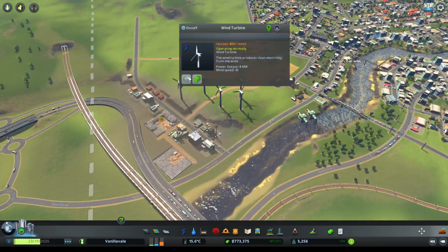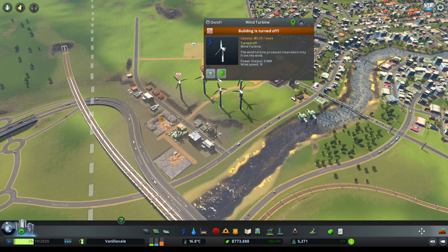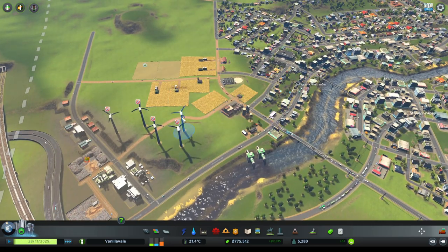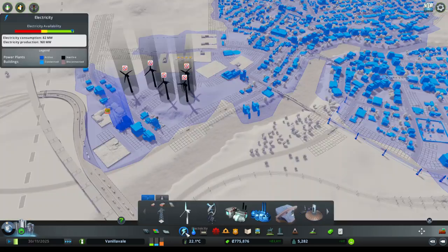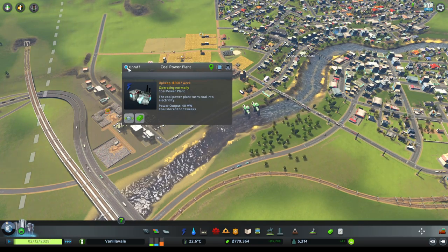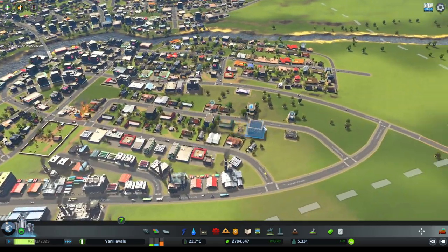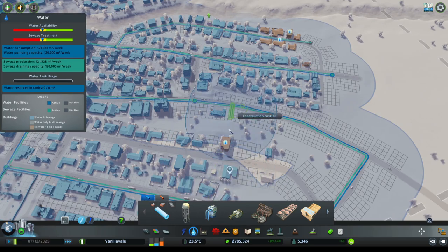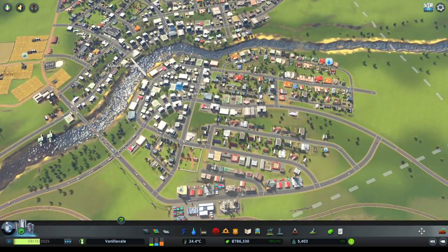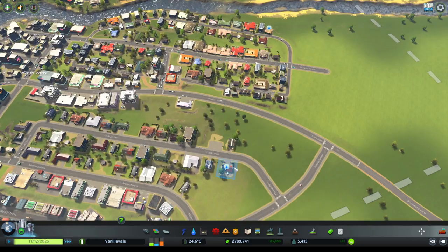Let's build a brand new oil power plant over here - oil will be no problem for us. Let's start switching the wind turbines off again so we can save a little bit of money. The oil power plant could potentially be providing enough power for us in total, so we'll switch off the coal power plant as well. We bought it so we won't demolish it but we can switch it off so we don't spend money on it all the time.